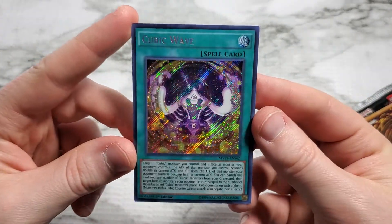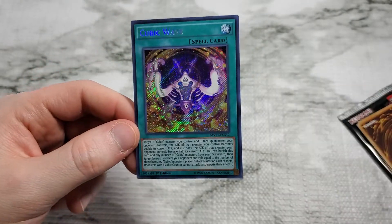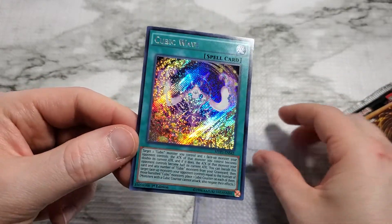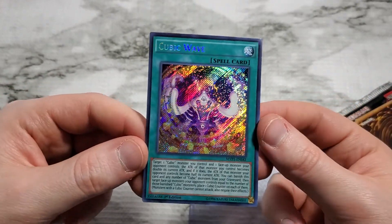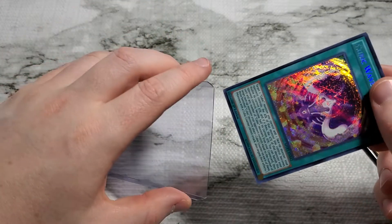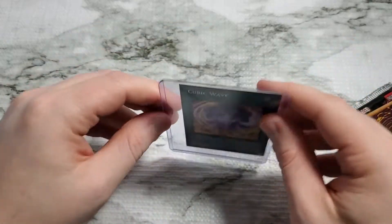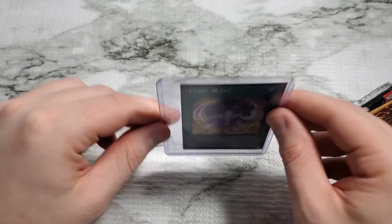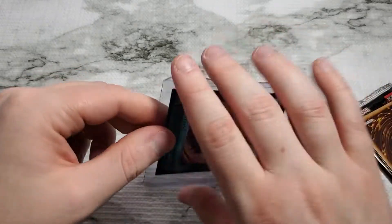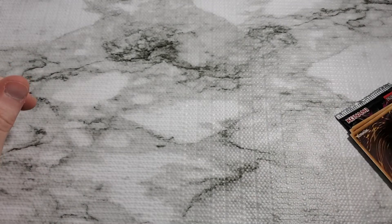Cubic Wave. I did not get the other ultra rare variant — instead of the Crystal Dragon, there was a Cubic Monster available. I don't know anything about the Cubic Monster series, I didn't do my research beforehand. But if you need cards to help boost a Cubic deck, they are plenty in this series.